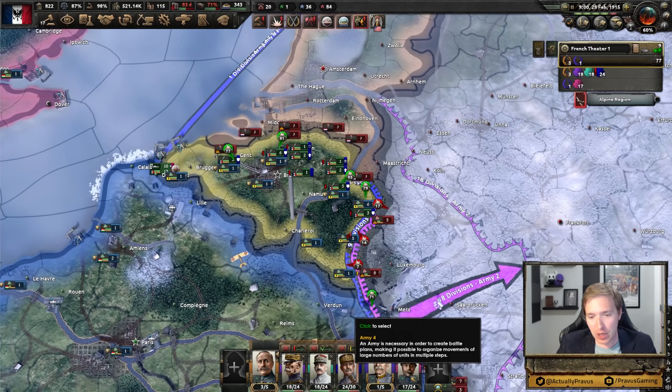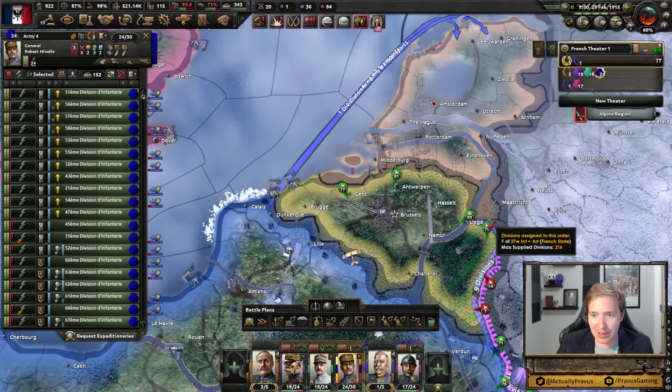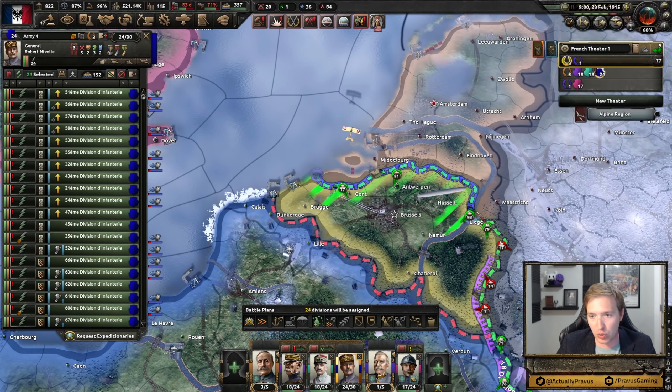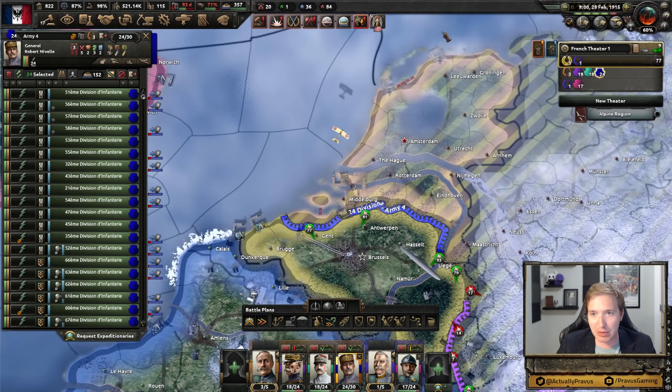Now they join. What do you freaking know? The second I was about to say we're gonna have to do some weird naval invasion stuff, what happens? The Netherlands decides to join on their own accord. Perfect. Just in time to lose all my planning bonuses. God, I hate you guys sometimes.